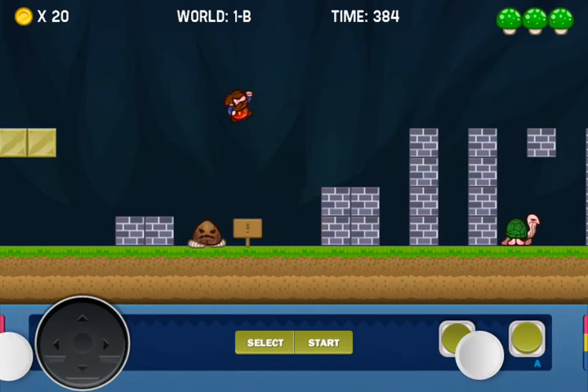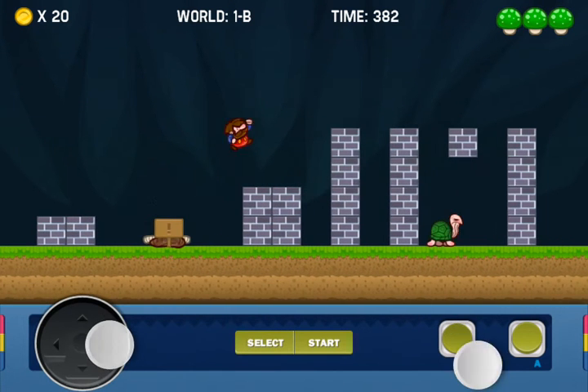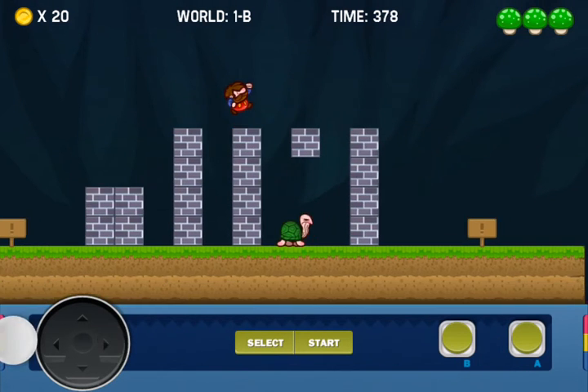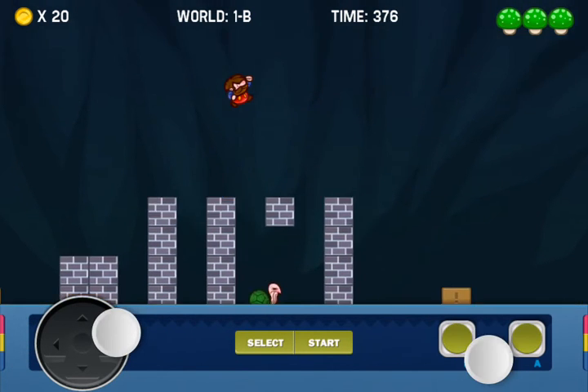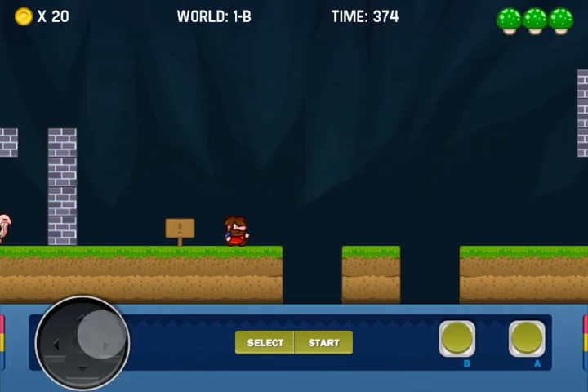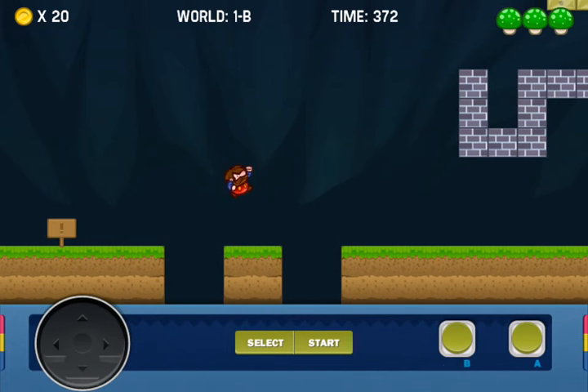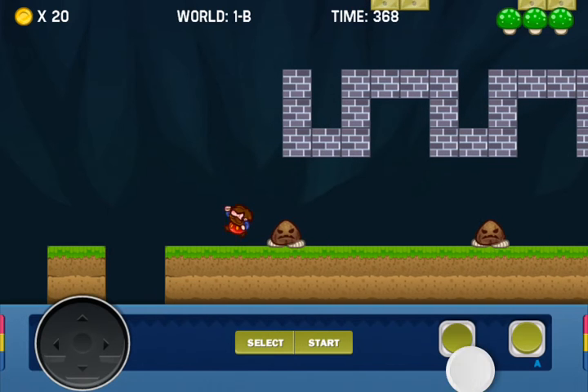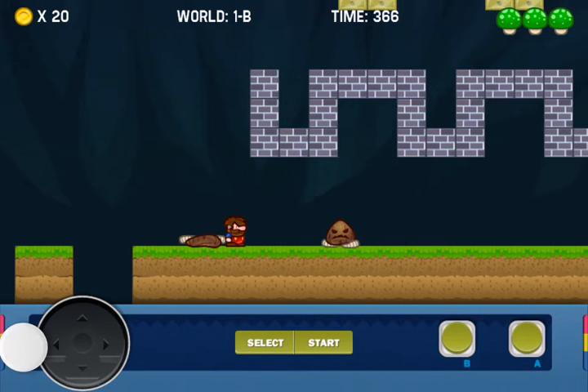It's called Ultra Dara. To remember the name you just need to change the first letter of the character's name to D and change Super with Ultra. And here you are, downloading it from the iTunes App Store. The game is free, so hurry.